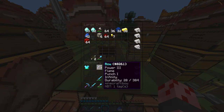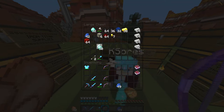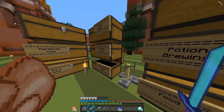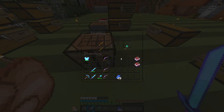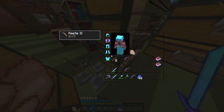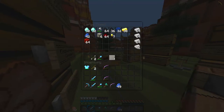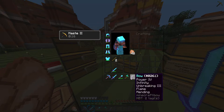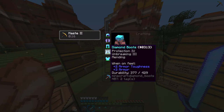We got our beast bow. We don't have an axe right now but we can make a plain one for now. Let's put our two Mending books back, put our lapis back in, put our two bows back since those aren't needed right now. I think we did it guys — I think we got most of our gear back!